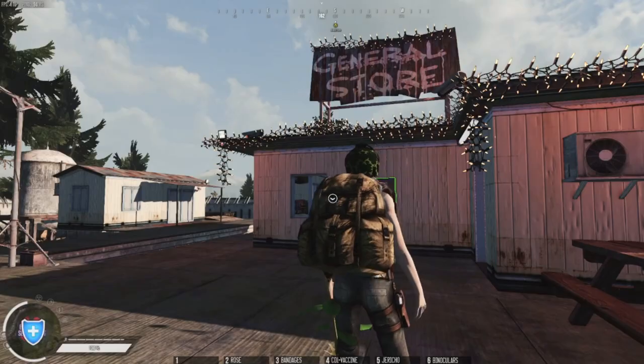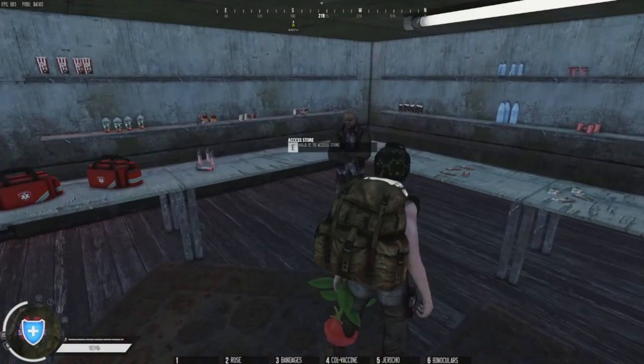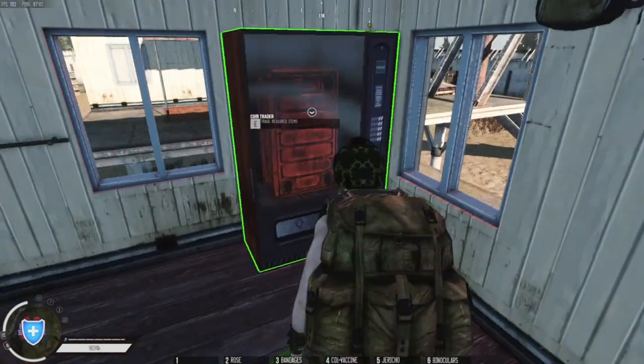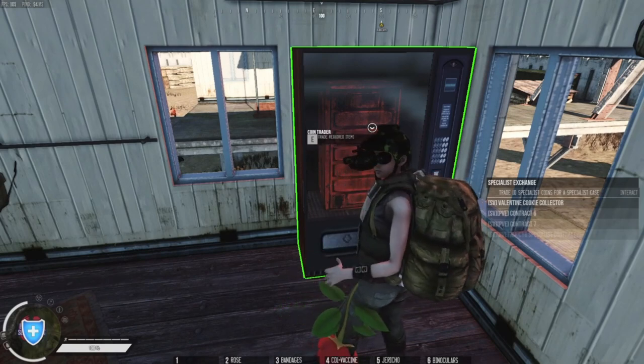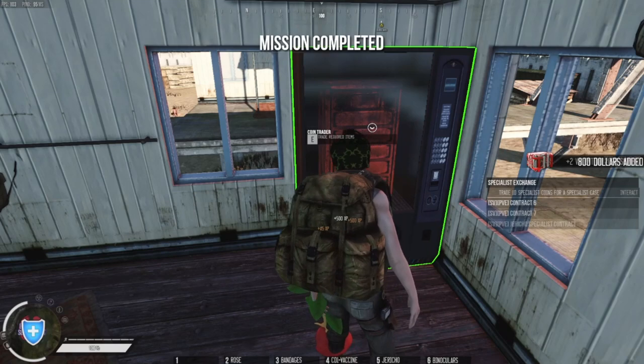So in Blue Ridge you want to come to the general store. You don't go over to the guy - you go over to the vending machine, and then with the contract already finished you just press and hold E and that gives it to them and you get the reward.